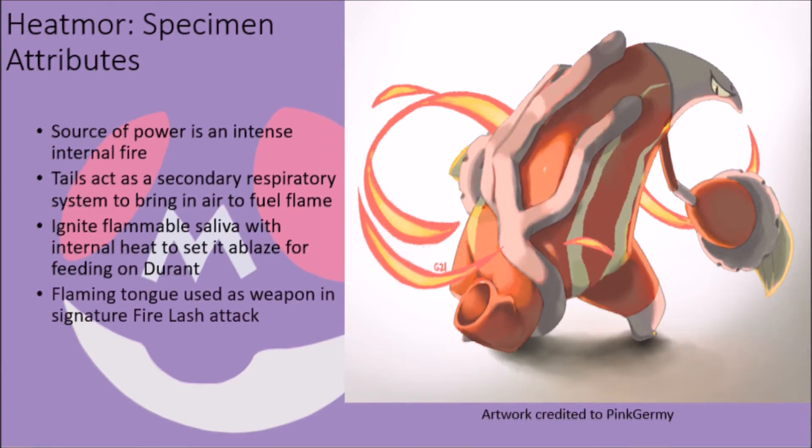Aside from giving them a severe edge against their primary prey, this power also grants these creatures access to a unique signature attack, Fire Lash, which is a moderately powerful move that involves sticking out their ignited tongues and rapidly lashing their target like a whip. The sheer speed with which a target is hit, as well as the intensity of the flame, is enough to burn past the first layer of hide or armor, singeing them and leaving a lasting burn that effectively lowers their defense stat with every successful strike, making it a devastating move to face over the course of a long battle.